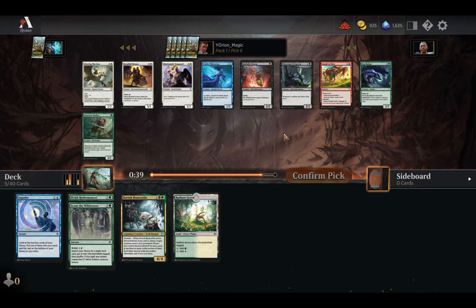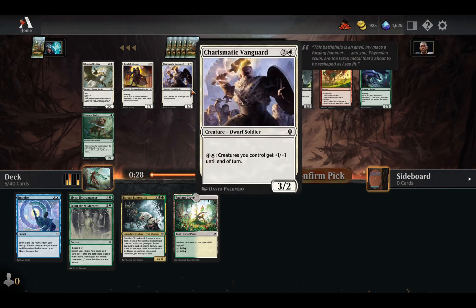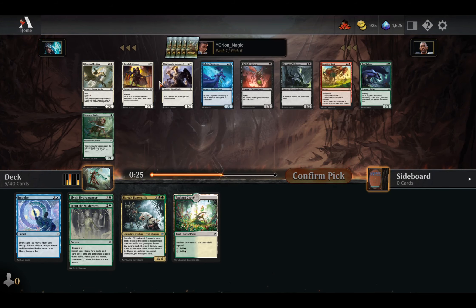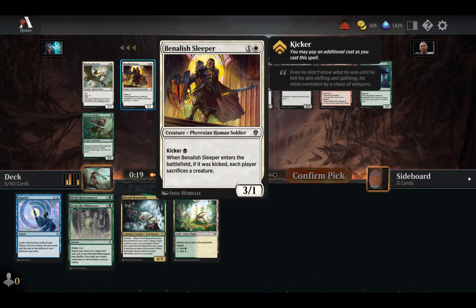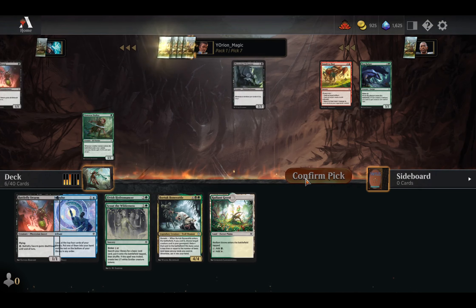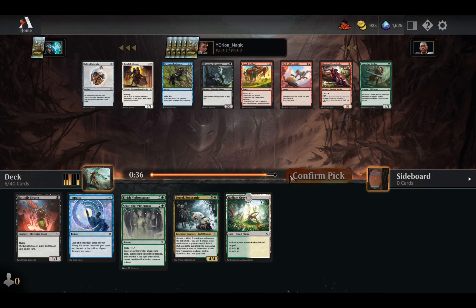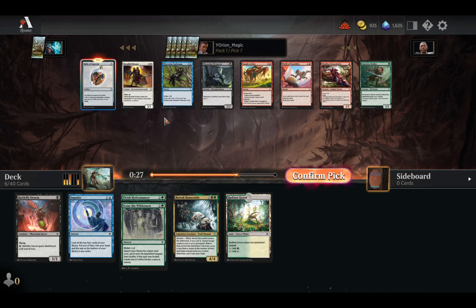Here there's nothing really good — there's a Bog Badger, but we don't want to play that. We'd much rather play a Battlefly Swarm. There's nothing in blue either. There's a Cleaving Skyrider in white. The white deck might be open. I think we'll take the Battlefly Swarm here as an early creature, in case we want to go into more of a black-green style deck rather than blue-green. And here we get a Relic of Legends and another Banalish Sleeper. We'll just take Relic of Legends — great mana fixing.